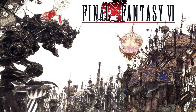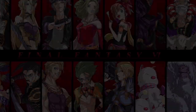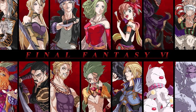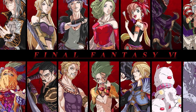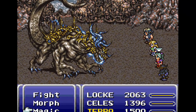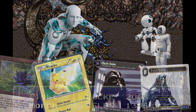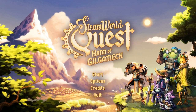Imagine Final Fantasy VI with its well-written story, engaging characters, class system, experience points and levels, elemental magic, special abilities, and party building. Now imagine that it's a deck-building collectible card game. Oh, and everyone's robots. Welcome to SteamWorld Quest: Hand of Gilgamesh.